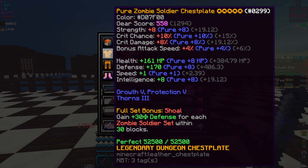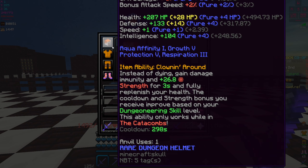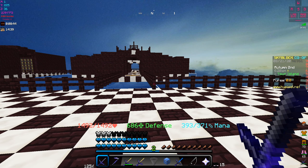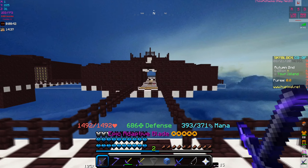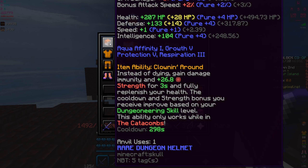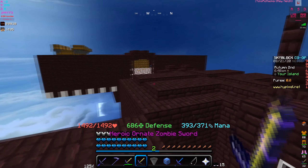This set is good for mage for sure, and for berserk the helmet — Clowning Around — helps because sometimes you almost die. When you're a berserk you can regain all your health, get immunity, and get some strength for three seconds. The helmet does help out if you're a berserker in the catacombs.